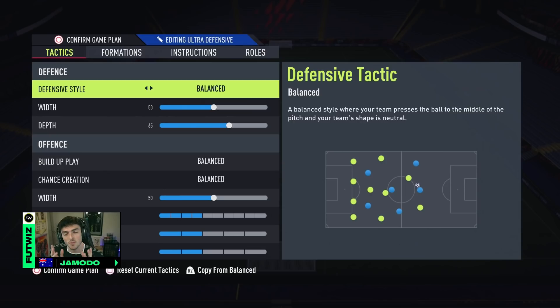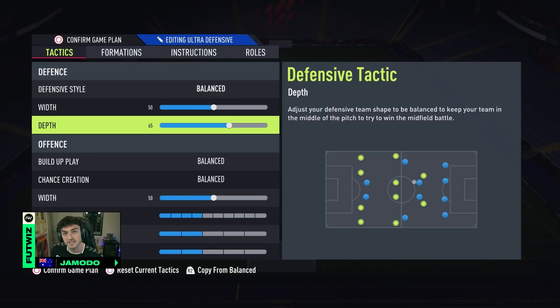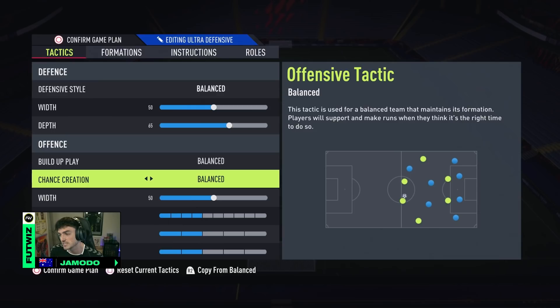So let's get into the tactics. Starting off in defence, we begin with balance. The 4-2-3-1 is probably the most balanced formation in FIFA 22, but to start off my games I like to keep it balanced. If I go behind or go in front, that's when you can toggle it. But for me, 50 width and 65 depth in defence is the best way to start a game. 50 was far too deep and 80 felt a bit too high, so 65 is perfect — not too deep and not too high.